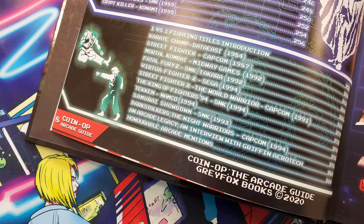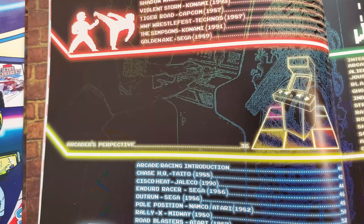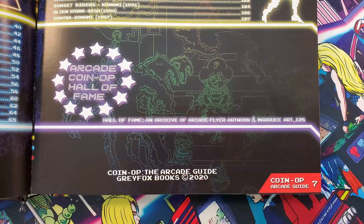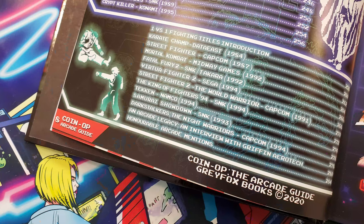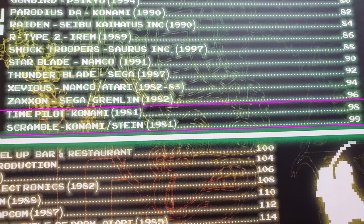Then the honorable mentions chapter doesn't get an introduction, though it feels like the one that is in most need of one. Though mentioned in the table of contents, it is just at the tail end of the 1v1 fighting game chapter, instead of set aside as distinct, like the Arcader's Perspective or the Flyer and Marquee Hall of Fame are — and it just lists the section as a whole, as opposed to listing each game like in the main reviews. If they're really honorable mentions, shouldn't they be, you know, mentioned? At least the full page ones should be, since there are reviews from the main chapters that are also on just one page and do get a mention on the table of contents.